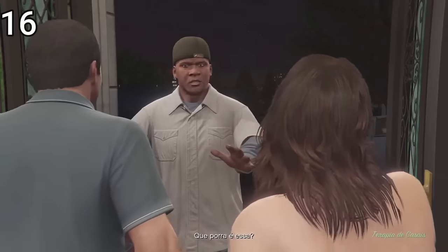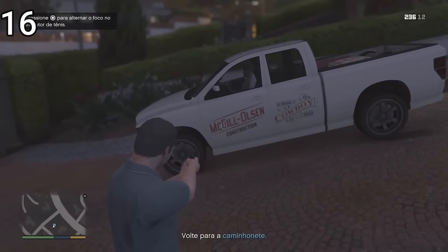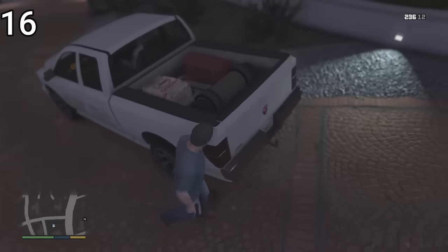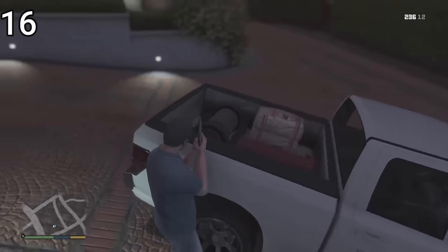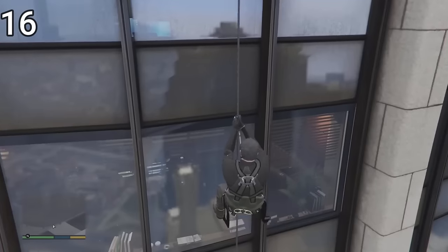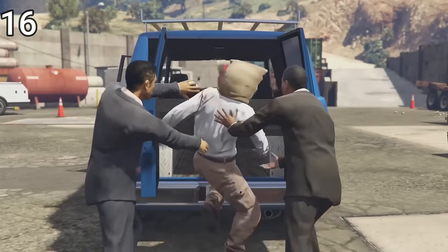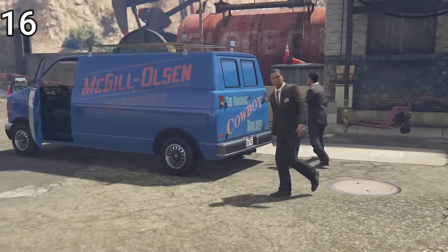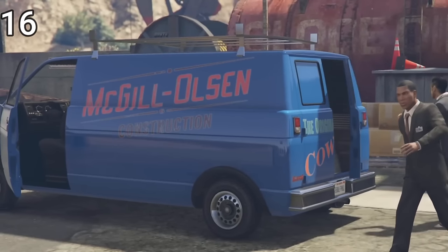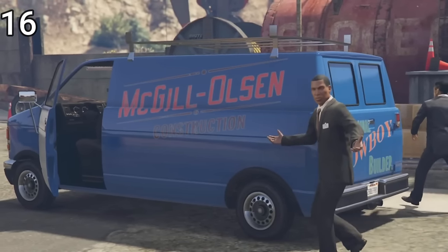In the 'Couple's Therapy' mission, we have to go after the tennis teacher with a car supposedly from a contractor working at Michael's house. If you look, you'll see it written 'Mac Jewel' or 'Sem Construction' on the side. In the 'Three's Company' mission where we save Mr. K from the IAA building, we see them placing Mr. K inside a van with the same logo — suggesting the contractor was actually an FBI spy watching Michael because of their prior agreement.